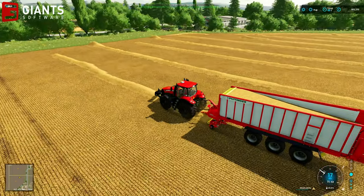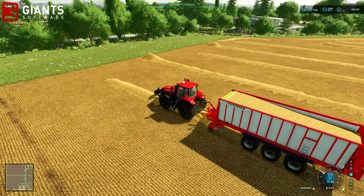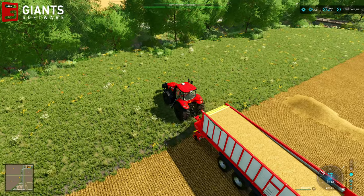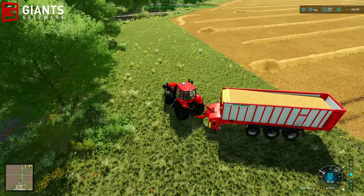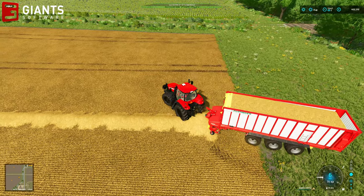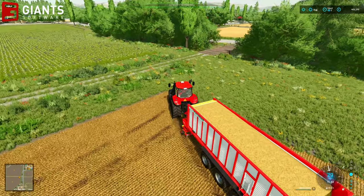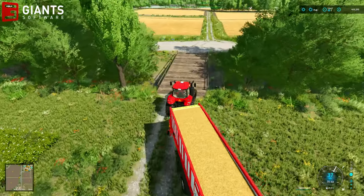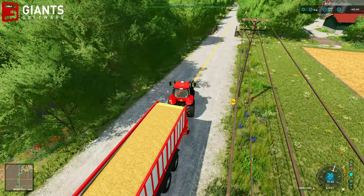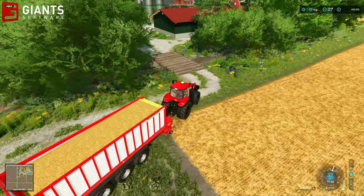Originally it was believed this was caused by the modded animal pens. Certainly when I was involved in map testing, it seemed like it was the modded animal pens — if you use the Giants vanilla pens it didn't cause a problem, or so we thought. It turns out that even with the Giants default pens, the crash still occurs, it just doesn't happen straight away. Which makes it very difficult to bug fix for the map maker, because it doesn't happen at a certain time on a certain date.